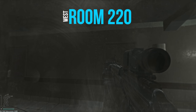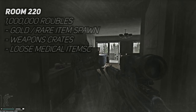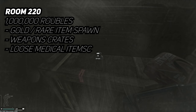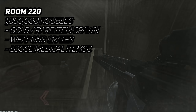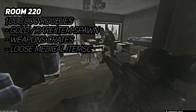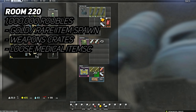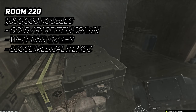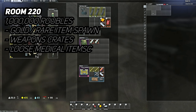The next key is the West Wing 220 key, which is a rather expensive key at a solid 1 million on the flea market. However, it's an absolutely amazing room. In the back right corner on a small cardboard box there is a gold spawn where you can find things like bitcoins, lions, gold chains, and even roosters. There are also weapons crates and loose meds scattered around. This room alone can give you about 300k if you get the right gold spawn.